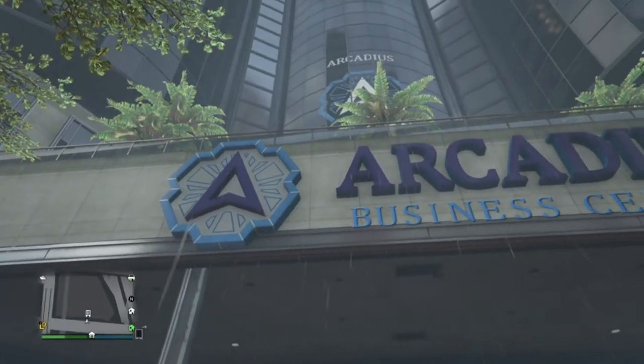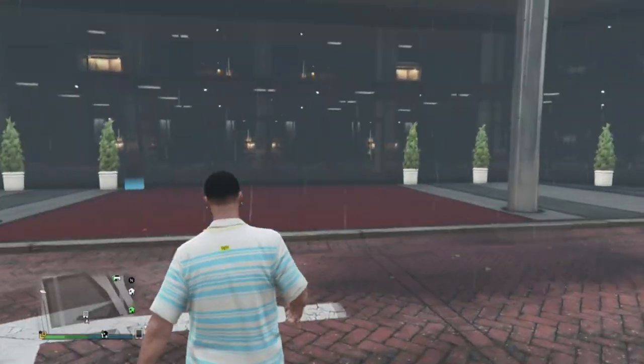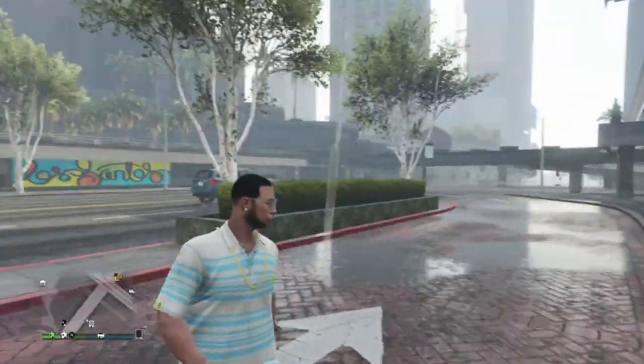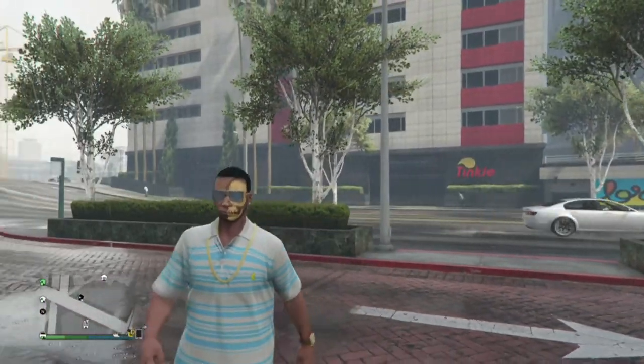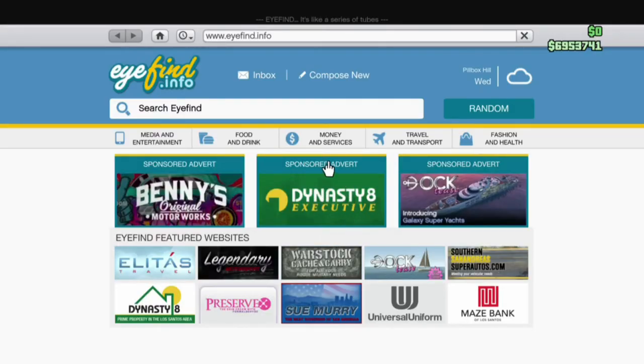How do you buy your executive office and where do you buy it? Today I'm going to show you so you don't have to worry about doing it right. First, open up your phone and go to Dynasty Executive — it's right here, sponsored — just click on that.